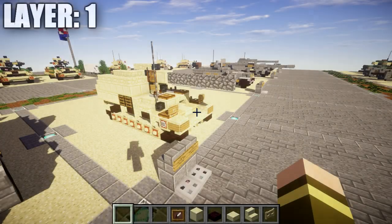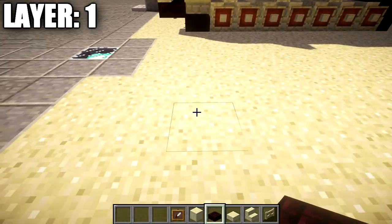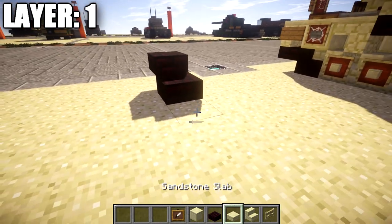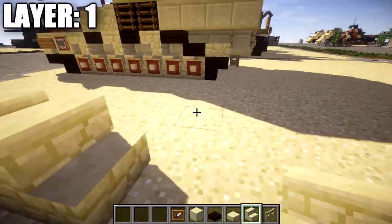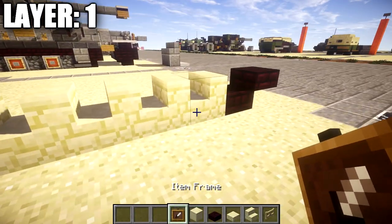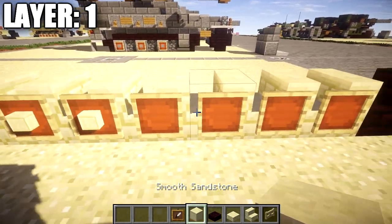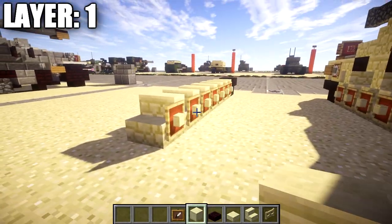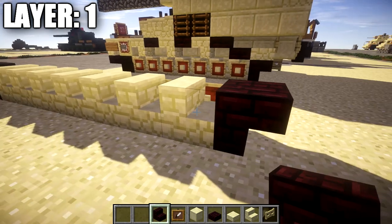For layer one, place down a nether brick slab followed by a nether brick top slab coming off that slab. Going back from the nether brick slab, place down one through seven sandstone stairs, followed by a row of seven item frames along the side. In those item frames place down seven smooth sandstone blocks for the road wheels.